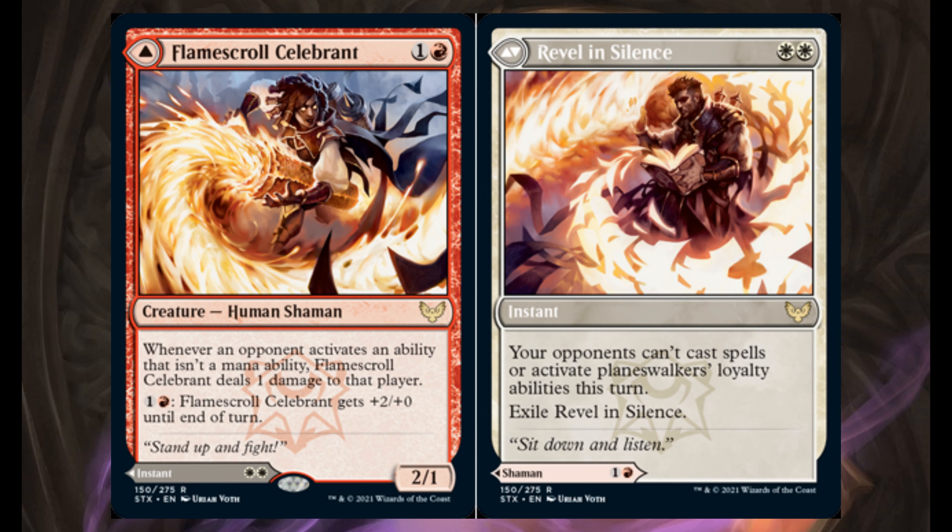Flame Scorn Celebrant — 1 and 1 red, it's a 2/1. Whenever your opponent activates an ability that isn't a mana ability, it deals 1 damage to that player. For 1 and 1 red, it gets plus 2/plus 0 until end of turn.